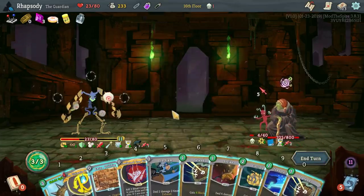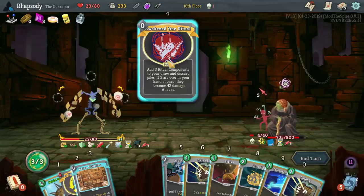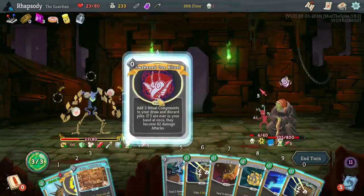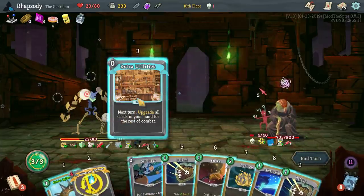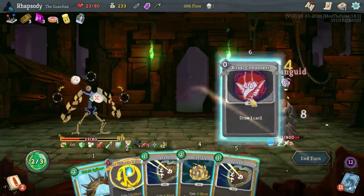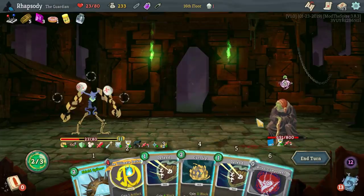I have a copy of the ultimate defense that I can't play, but Awakening One's Ritual — add 3 ritual components to your draw and discard pile; if 5 are in your hand at once they become 42 damage attacks — can be really, really powerful. Extra Utilities next turn — upgrade all cards in your hand for the rest of combat. Beautiful. Attack, attack, attack, skill, skill.